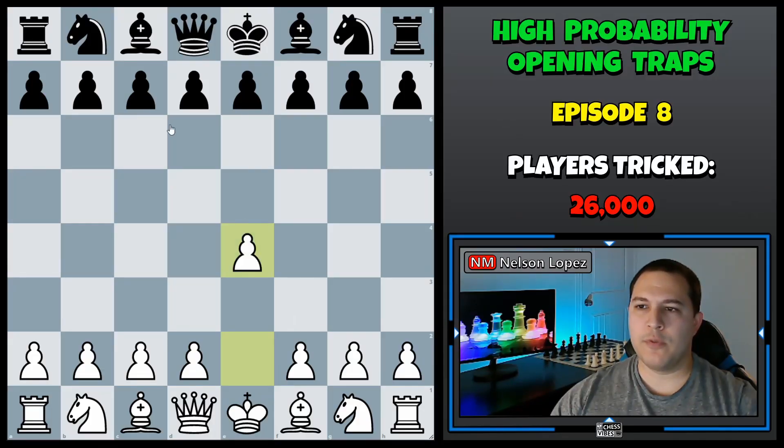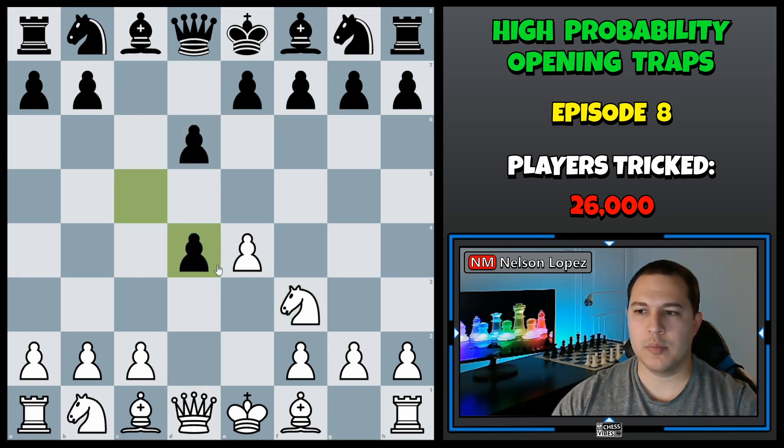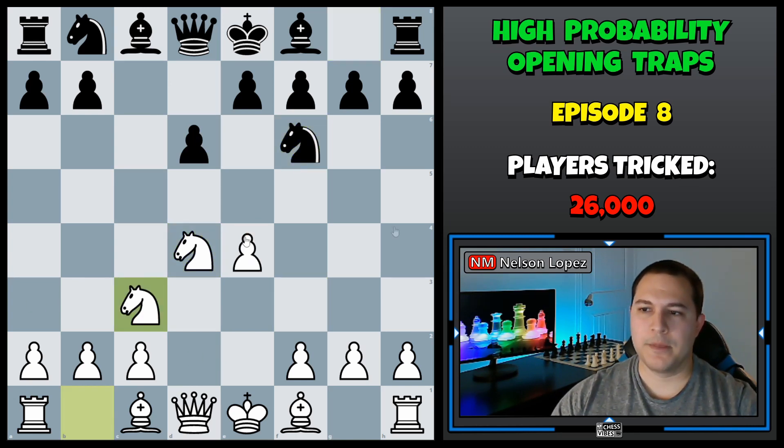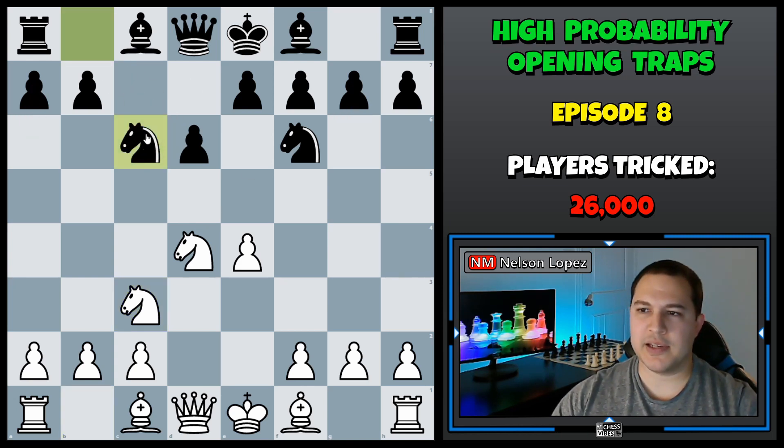So after E4, the move C5 is called the Sicilian defense, and this is the most common move played by black against E4. The main line goes knight F3, D6, D4, gaining control of the center. Black trades the pawn, then plays knight F6, attacking E4. White plays knight to C3. Now at this point, there are three common moves for black: A6 is the most popular, G6 is number two, and the third most common is knight to C6, which is the move we're going to look at for this trap.